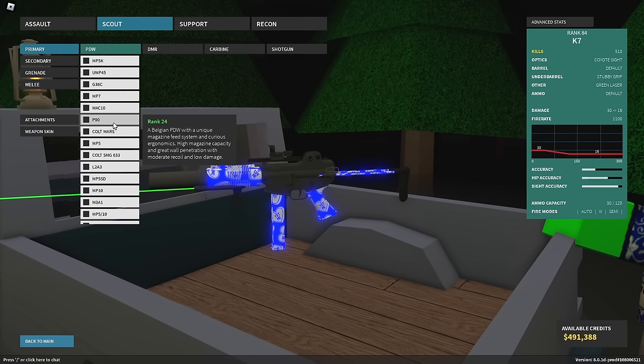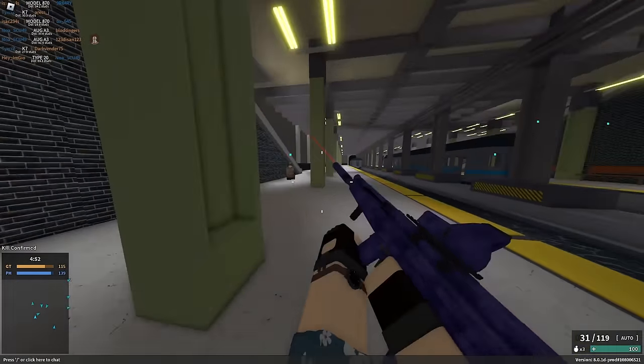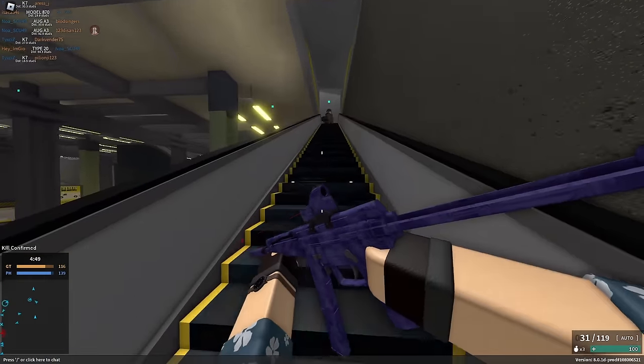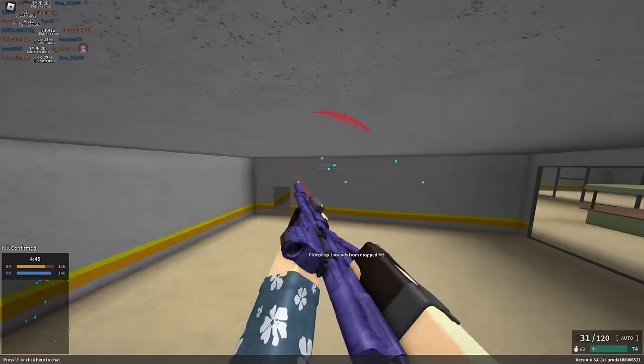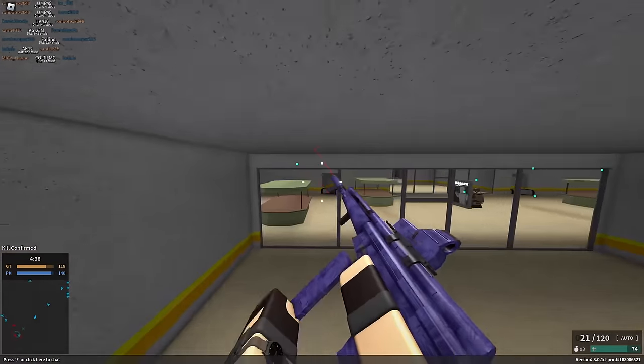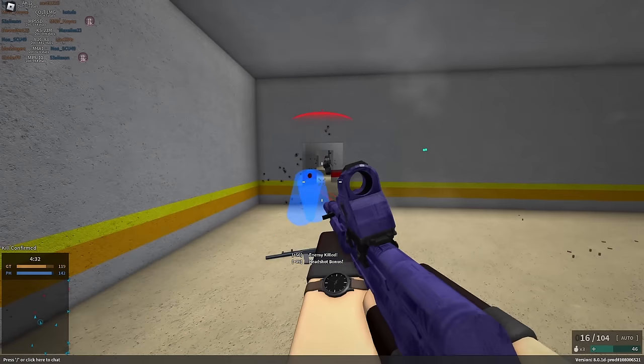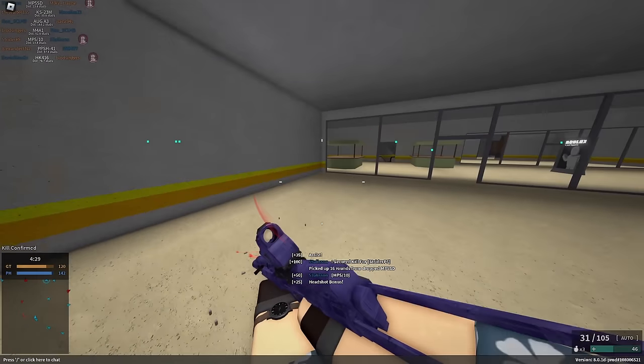Next up we have PDWs, and as I talked about in my previous video, PDWs are actually pretty sweaty. A lot of sweaty players will run them, but if there's one gun you can guarantee will always be used by a sweaty player, that's probably going to be the MP510. The MP510 is basically take the MP5, give it more recoil, less velocity, and a ton more damage. This is one of my favorite guns in the game, especially one of my favorite PDWs - maybe top three.